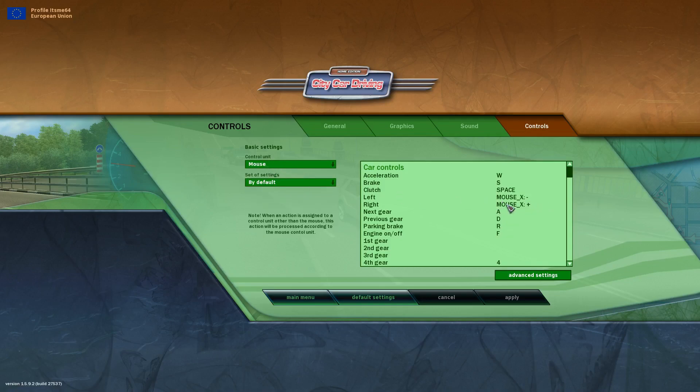This should enable mouse steering. You can also change the default settings if you like.